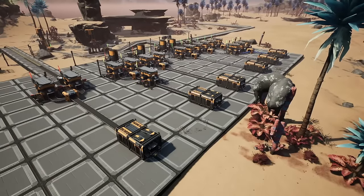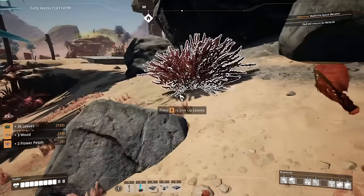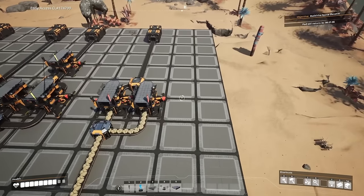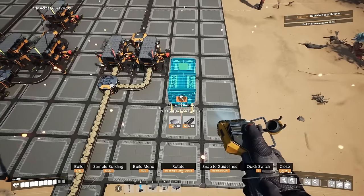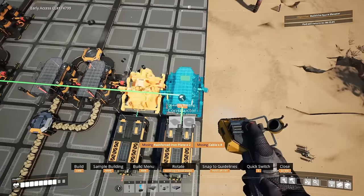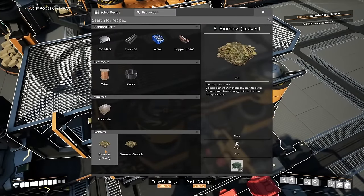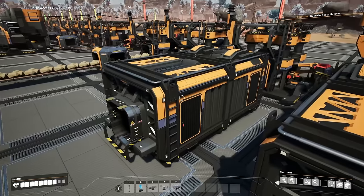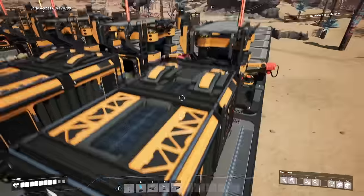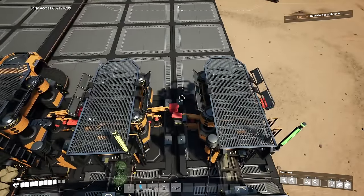At this point we'll have automated concrete, wire, cable, iron plates, iron rods, and screws. For power and automating biomass early on, the two items you'll mainly rely on are wood and leaves. Set up two separate storage containers, then place two more constructors connected directly to storage units — one set for biomass leaves and the other for biomass wood. Place leaves from exploration in one and wood in the other; they produce biomass which gets merged and sent to storage.